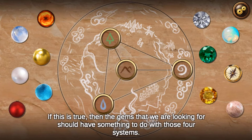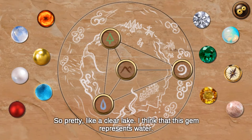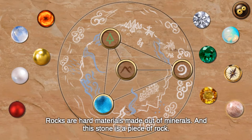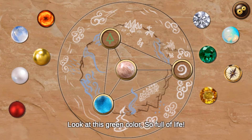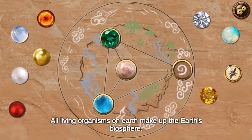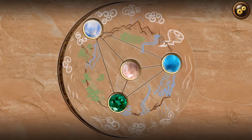You will have to match four stones that represent Earth's major systems and place them into the correct keyholes to solve the first puzzle. During the game, you can click and touch the keyholes and gems to learn more about them so you can choose the correct one to help you solve the puzzle.